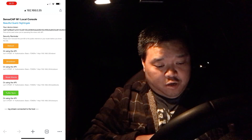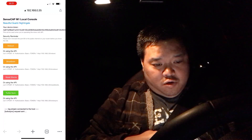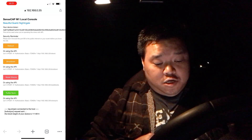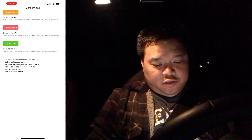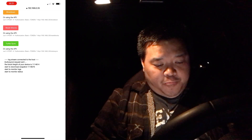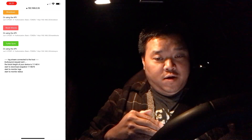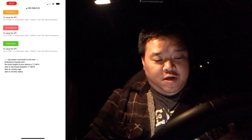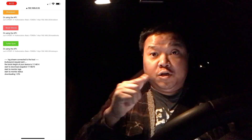Now I should just hit turbo sync. It's giving me information here saying the block height of my device, starting to download snapshot, start to monitor logs, start to monitor status. I'm just going to let this go and not worry about it. I'm going to assume it's working right now — wait, no, it's downloading. Kind of cool to see, but good to know that this works.